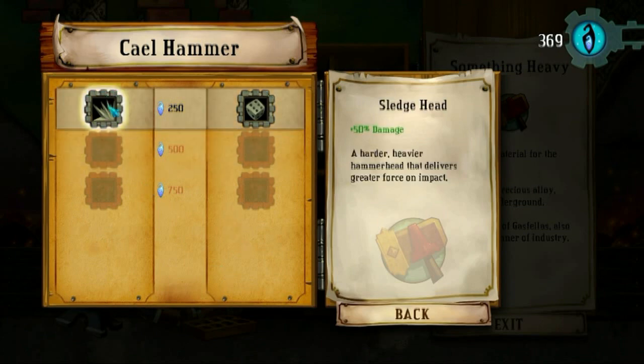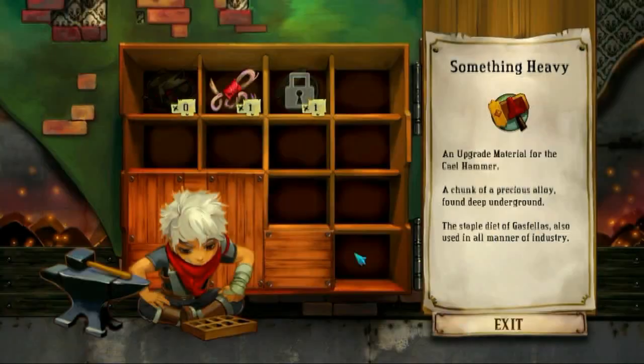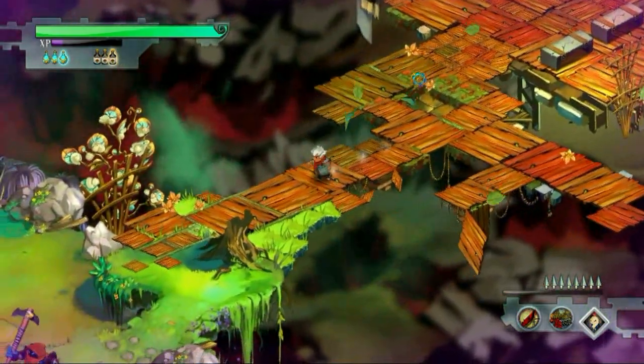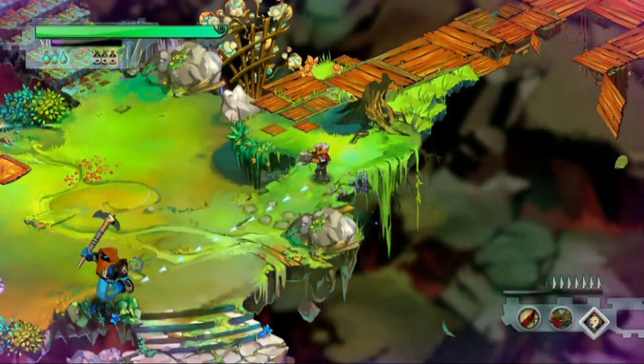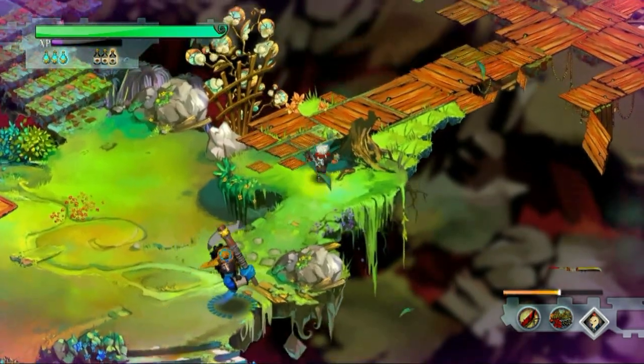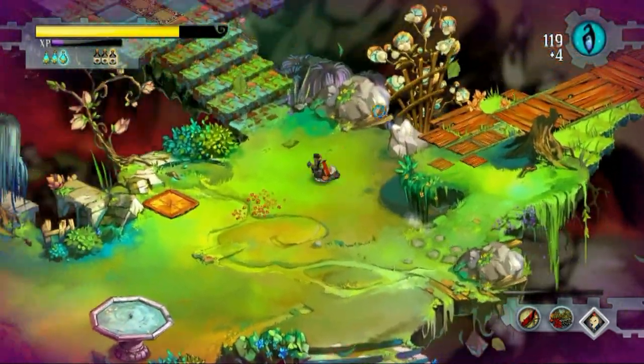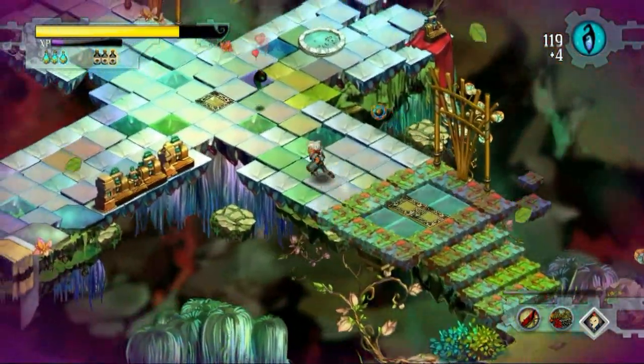Now we'll go to the hammer here — you got 50% damage or 10% critical chance rating. This one I always kind of flip-flop depending on how I feel. You can always change your upgrades out whenever you want as long as you've upgraded them. I'm going to go with the extra damage because it's highly noticeable. I really need to utilize the shield more but it's on the shift key so it's a lot harder to swap to.